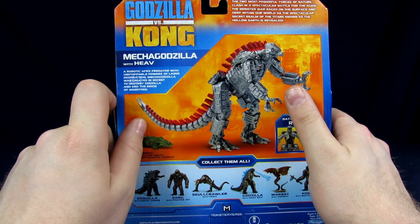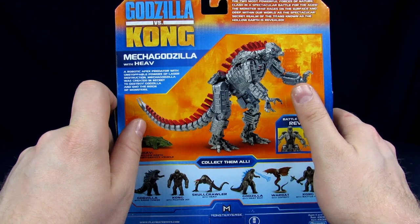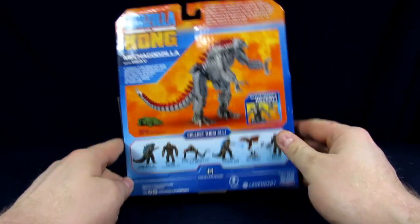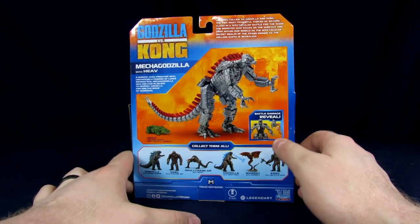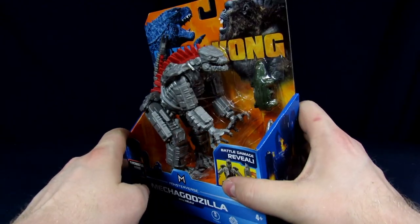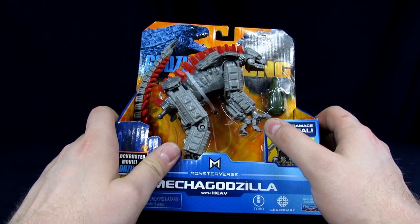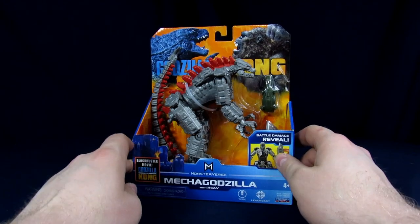The box bio reads: 'A robotic apex predator with unstoppable powers of laser destruction, MechaGodzilla was created in secret to destroy Godzilla and the reign of monsters.' He's got lasers! He probably doesn't have a missile fist because his hands look more like drills, and he's got a little stabby thing. Let's get this guy open out of his cardboard prison.